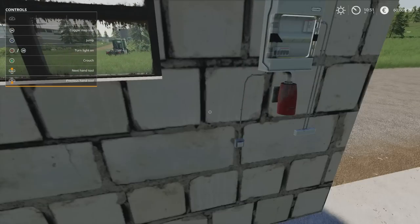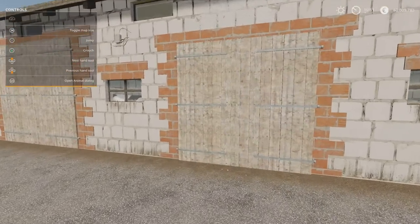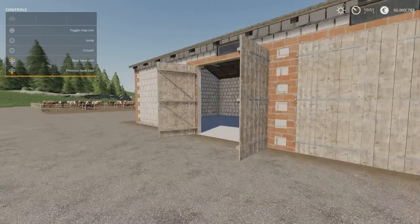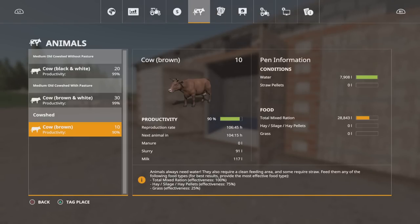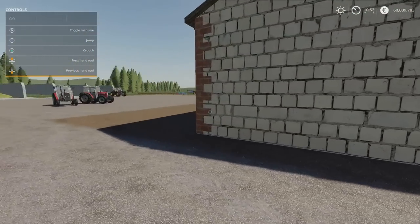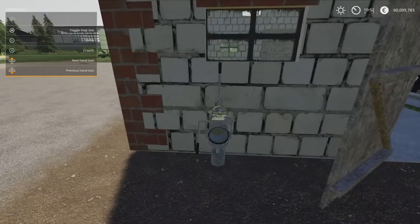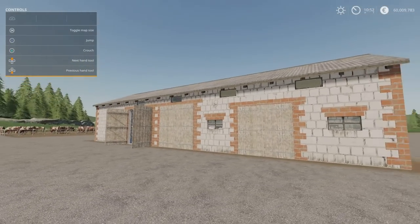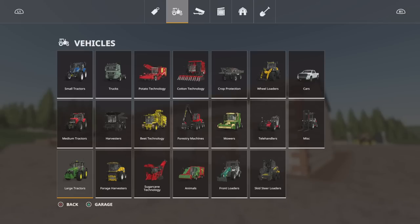It's a nice looking building. There's going to be something obvious that I'm missing, or it's going to be a particular point where the trigger is — a fine trigger point. If we go into the menu and go across to animals, I think I put 10 in this one. It doesn't say anything about cleanliness. You've got water and straw pellets or straw. Totomix ration is in. They're at 90% productivity. It says slurry, milk. Obviously there's no manure being produced because I haven't got any straw in there. I don't know where anything comes from — slurry, milk, no idea. Where do you get it from? Tricky one, to say the least.